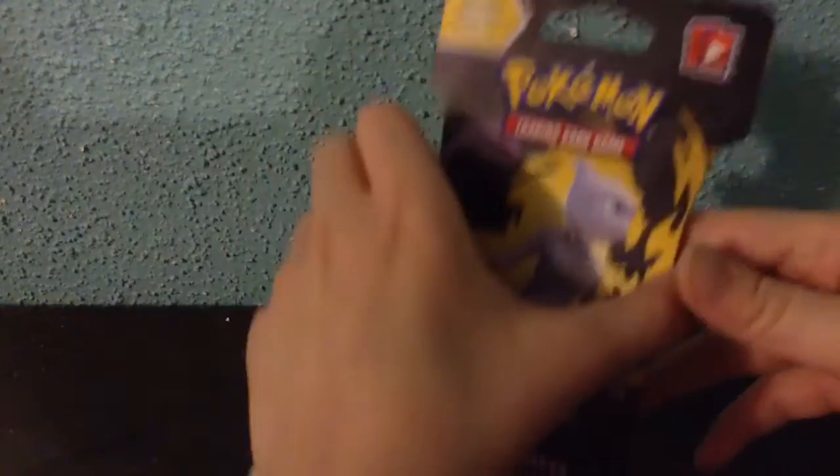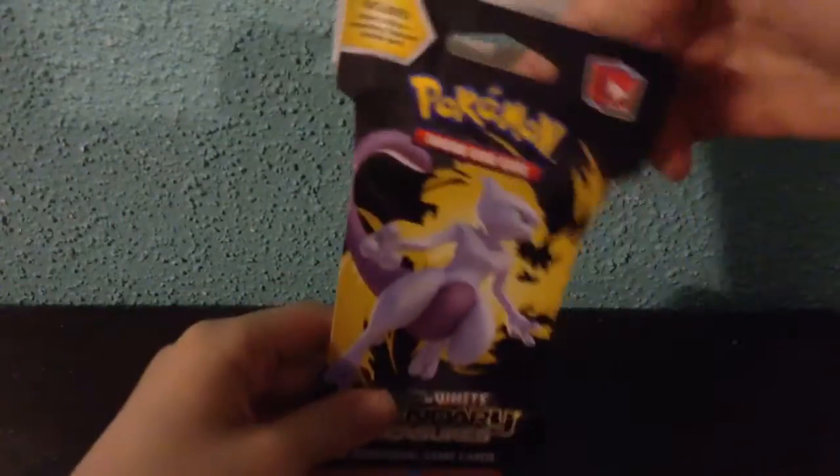Now it's time for the last pack — Legendary Treasures. That's why it's called Legendary Treasures: because it has Legendaries and Treasures. On the actual pack we have Zekrom. I accidentally dropped that because I'm sick — I'm pretty weak. I hate opening these packs, it's so annoying.